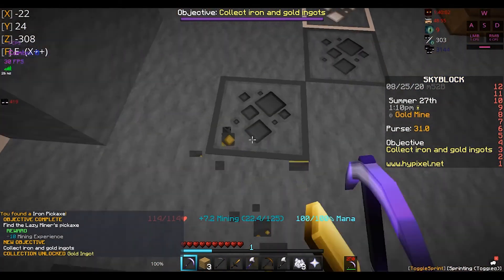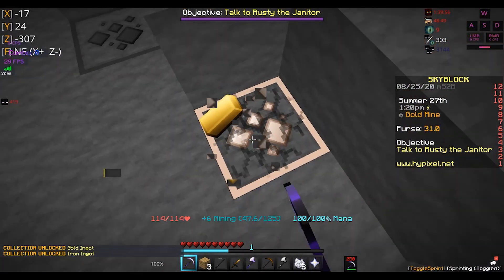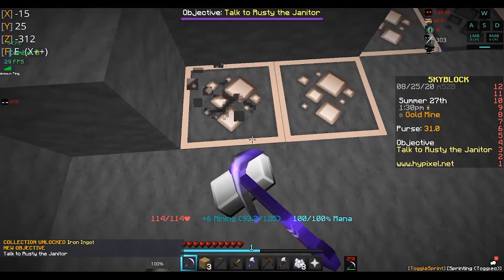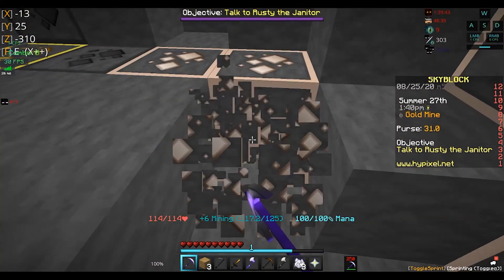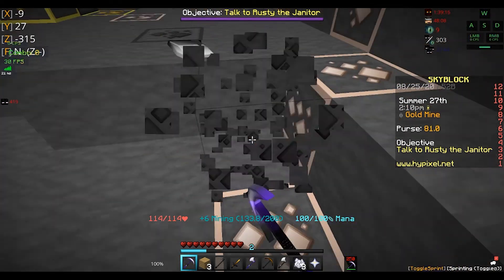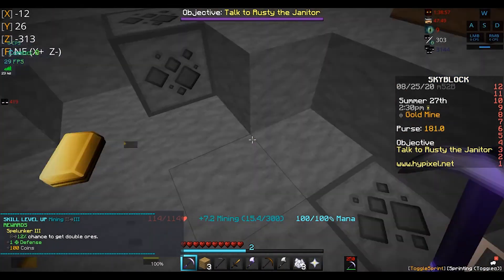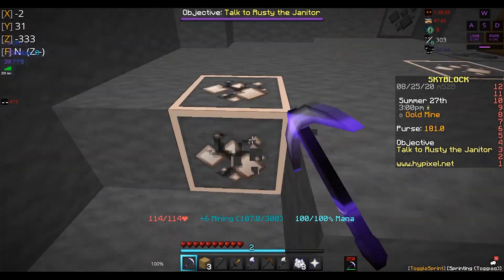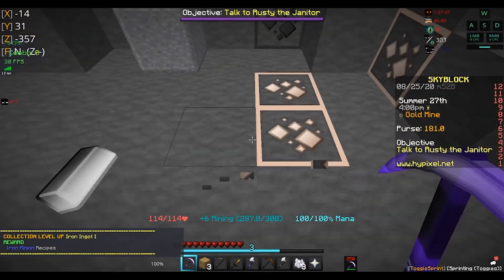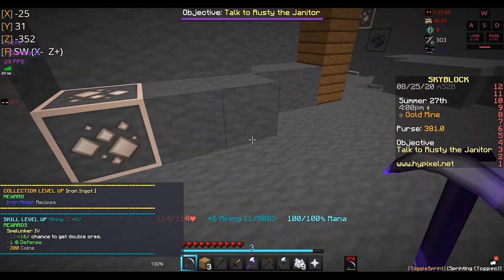So the gold mine — you just want to go through here. All you want to do is go through here, talk to the lazy miner, and just stay around the right corner. Just hug the right wall. There's a pickaxe — you just want to pick it up. And yeah, there you go, you have a pickaxe which gives you more mining time. So you really just want to use this and mine until you get Mining 5.